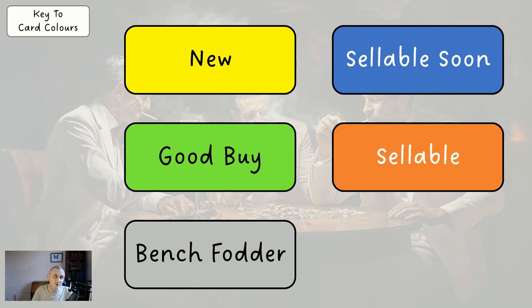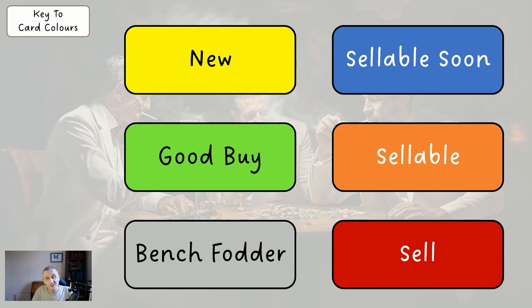Orange is sellable - don't buy an orange card. I'm suggesting if you have one of the red cards you sell it. So if you're wildcarding this week, offload any cards that are red, orange, and blue in this system. Get in ones that are yellow and green - the white ones are okay too.